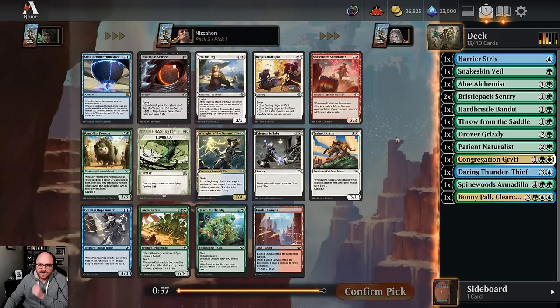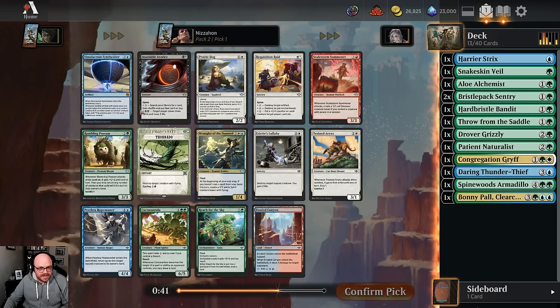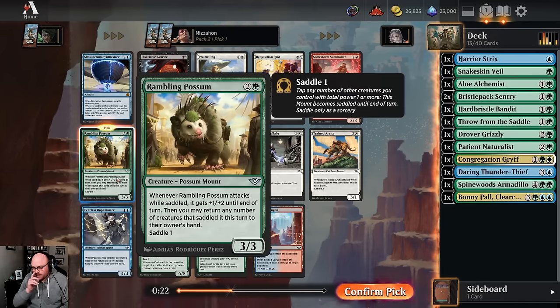Both of my drafts I've recorded so far, green has been crazy open. I was thinking this was the rare with similar art, but it's a Brush Wag - this is not playable in Limited. Not a great pack for us overall. I think Prairie Dog might be the best card in this pack. Scale Storm Summoner's pretty good. We probably just are on the Possum - it's not as exciting as I thought, but it's probably what we take here.